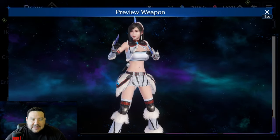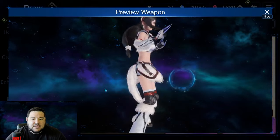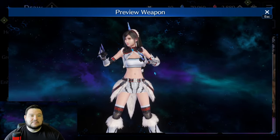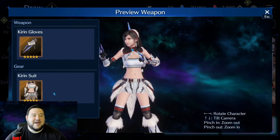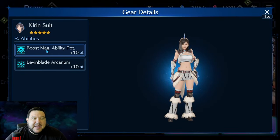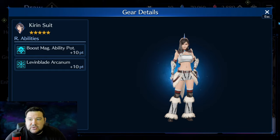I really like this costume. I think it looks great — I think this is just one of the best looking Tifa costumes so far. Not crazy about the horn, but not everything's perfect. So, 'Here in Suit' — that's what it's called. What does it do? Magic Ability Potency plus 10 and Leaven Blade Arcanum. This makes it the third Leaven Blade Arcanum we've received — we have one for Cloud, one for Zack, and now one for Tifa.